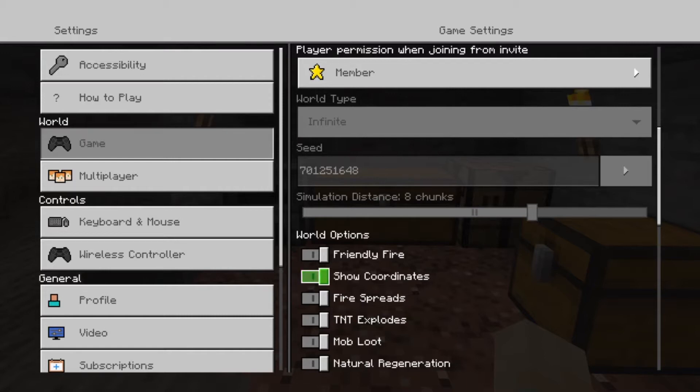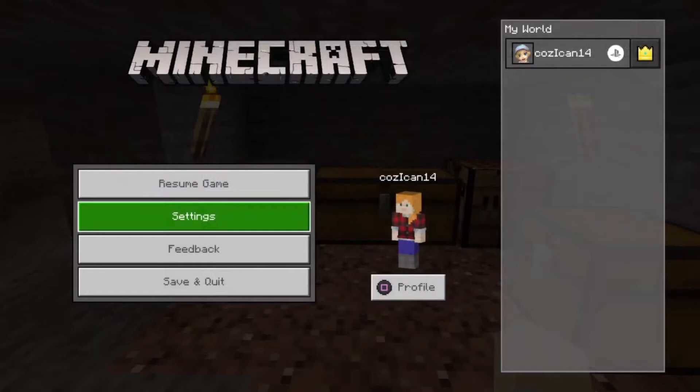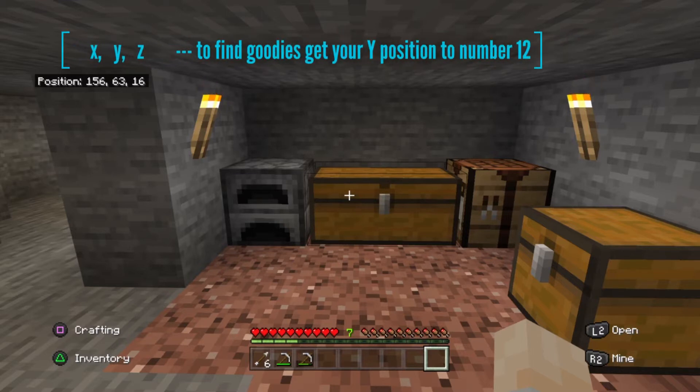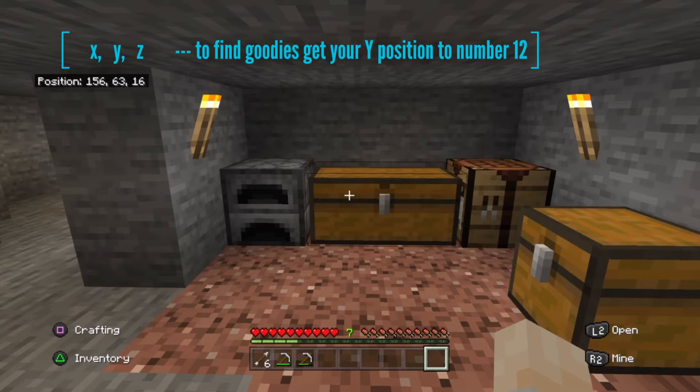When you press this, if you now press circle and circle again, on the top left hand side of the screen you can see where it says Position 156, 63, 16. So these are your coordinates, quite simply known as the X, Y, Z coordinates. X is the first one, Y is the middle one, Z is the third one.